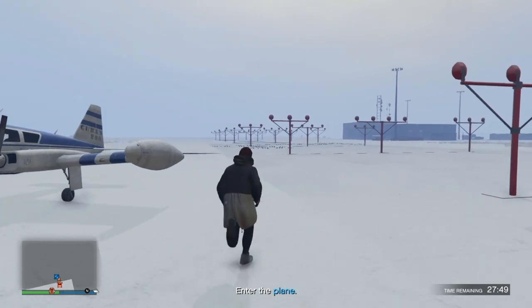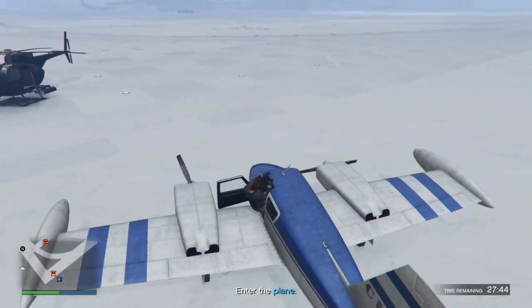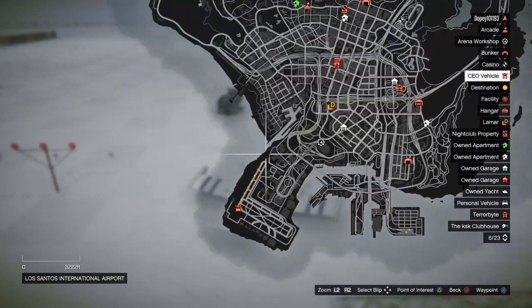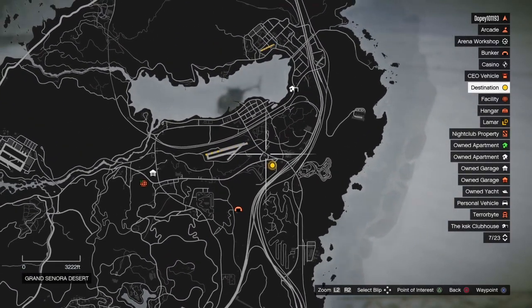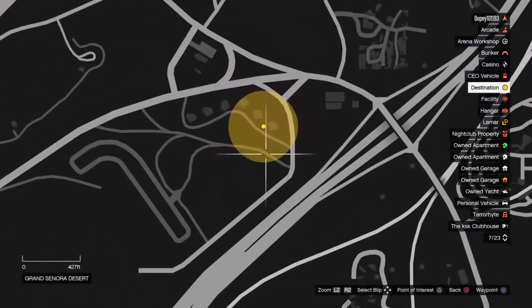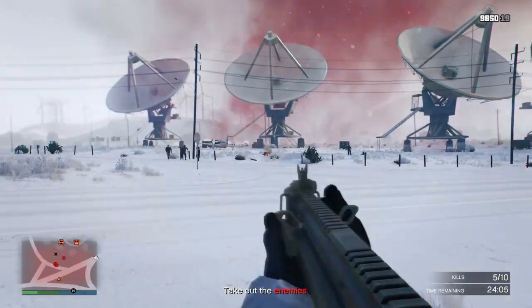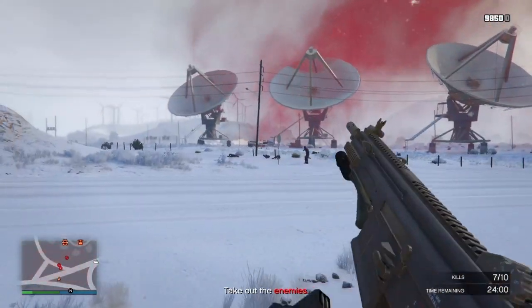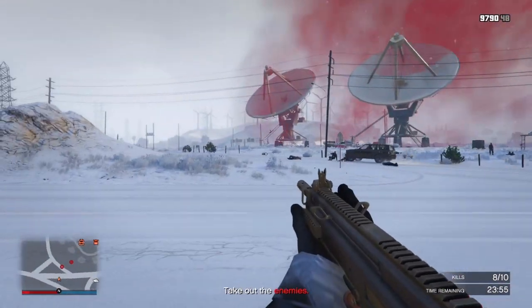I got one plane and all I have to do is take it to the drop-off. I landed the plane at the drop-off, but there were a bunch of NPCs there and they took me out. I had to take them all out, and then I finally got paid.